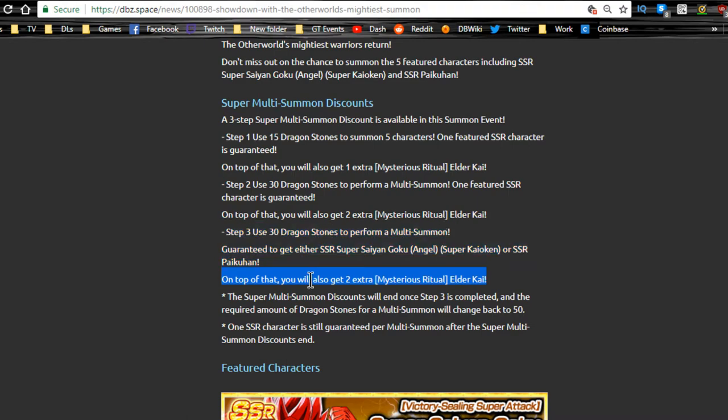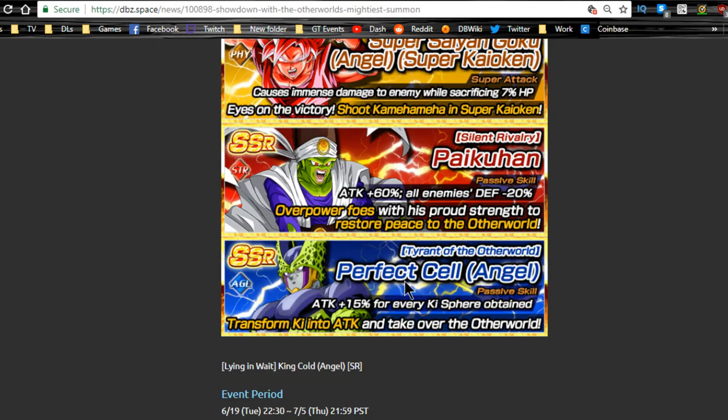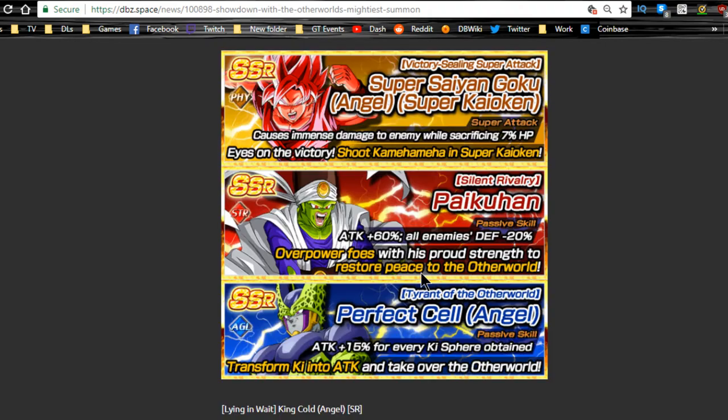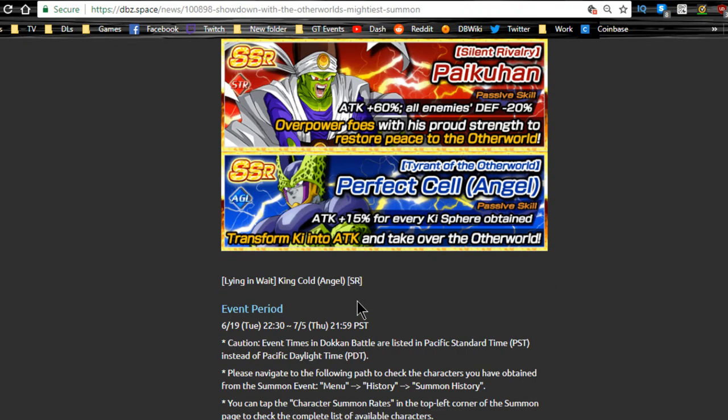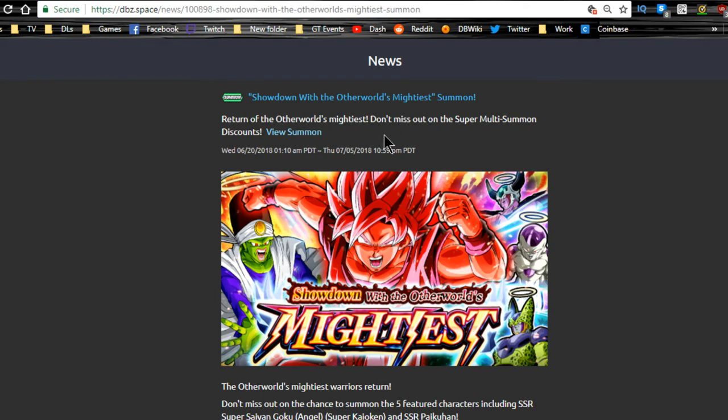Those two units are both really awesome. I got Cell and I've never really used him — attack plus 15 isn't bad, and he's technically an android so I wonder how well he'll do on a Super 17 team. I might do a team building guide for all these units since they haven't been available for a year and there are a lot of new units they can link with. This summon banner ends July 5th — about 15 to 16 more days. Also, there are no LRs on this specialty banner.